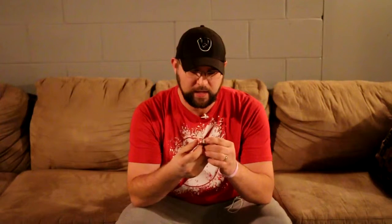One of them was the tokens from Dr. Demonicus, where he makes — I'm gonna butcher these names — Batragon, Star Child, Cerberus, and the other one is Hand of Five. I'll show them all up real close to show what those look like, but they turned out amazing.